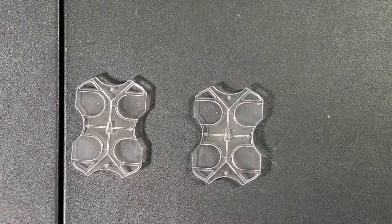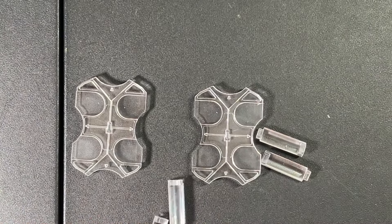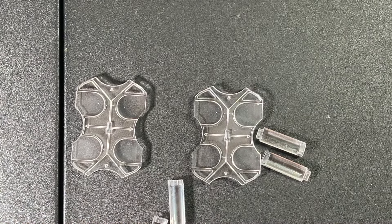You have your stands for the ships, or the bases. These pegs are the stands — you get four of them. And then your bag of dice.